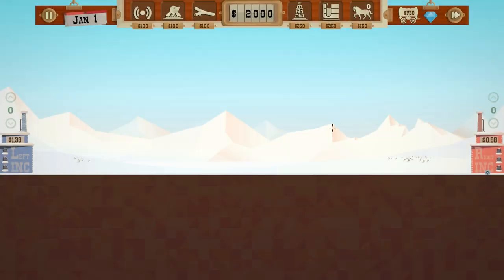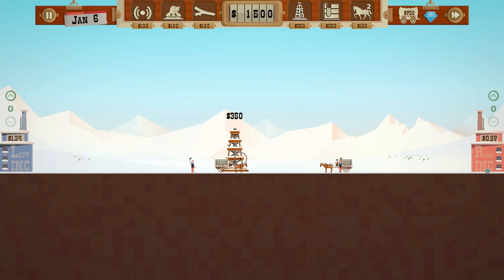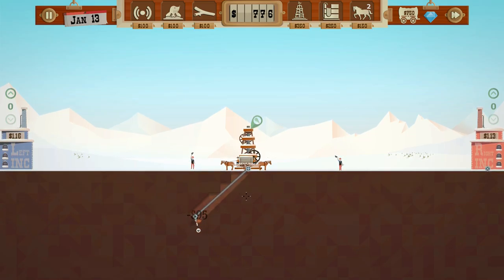Let's dig! The background has changed, which is cool. We're going to place a rig — this spot should have lots of oil, no excuse for not having resources here. Oh snap, I think that's oil! Boom.